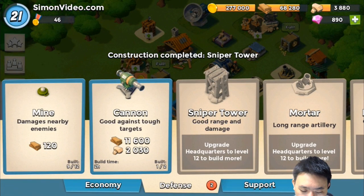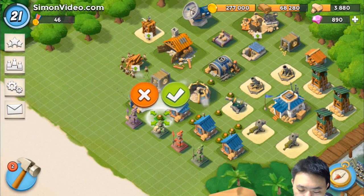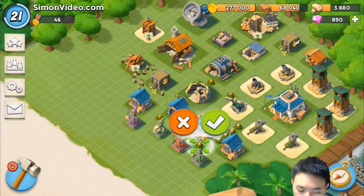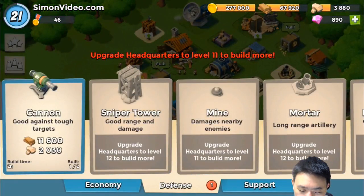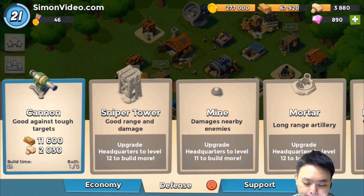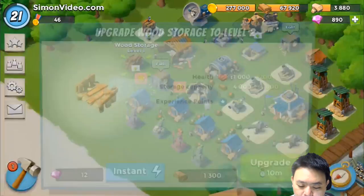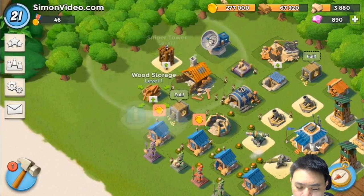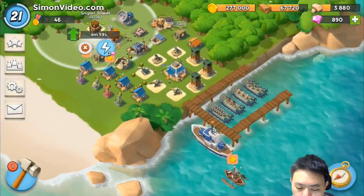Mines are good — let me drop a few mines here in between. The cannon takes two hours. The wood storage upgrade is 10 minutes and the archer tower is five minutes. Five minutes is fine, let's go ahead with that.